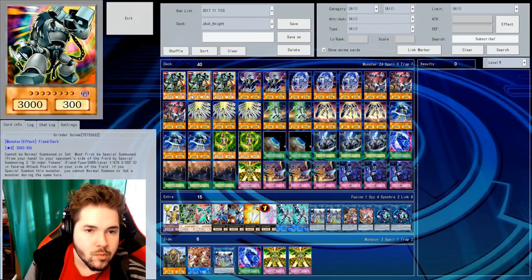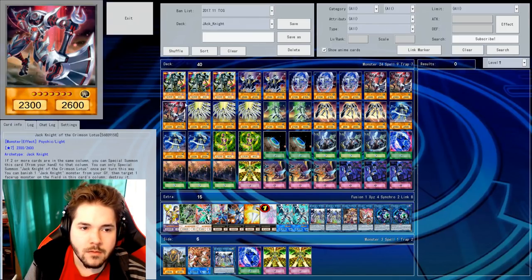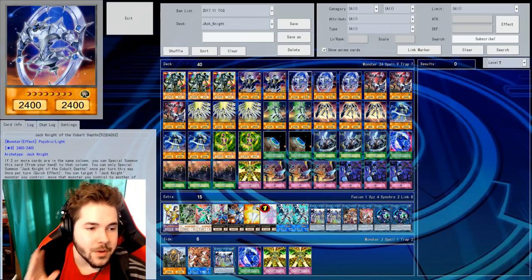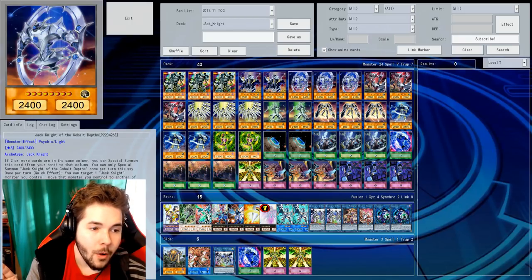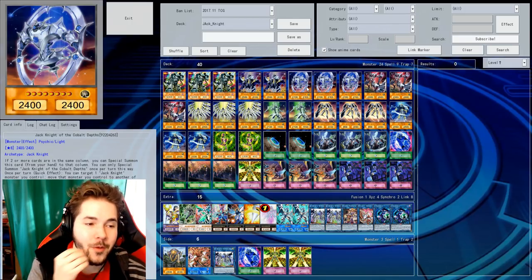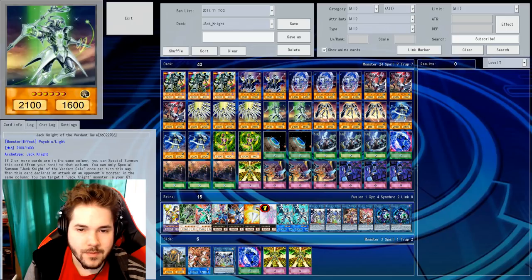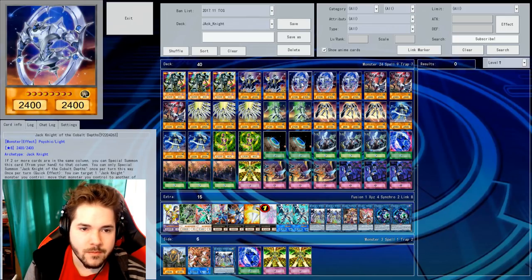Yeah, with Lavender Dusk and Global Devs — Global Devs lets you switch the position of Jackknights. Use them to free up the spaces that you can summon Jackknights to. So you can switch it to a different spot on the field? Yeah, you switch that to then summon another Jackknight to another of your main monster zones.